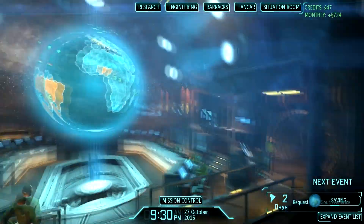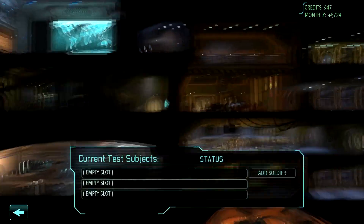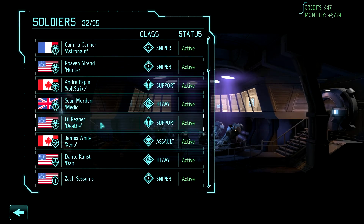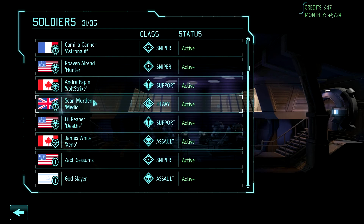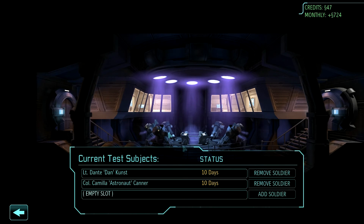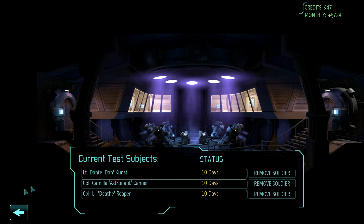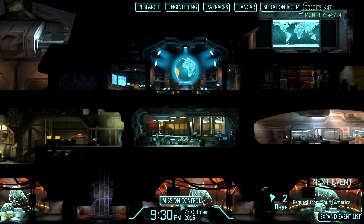Since that's not that big of a threat, I'm going to go into the Psy Labs. Let's put some soldiers in - let's put Dante in there, Camilla, and Little Reaper. You guys can all go in there for 10 days, which means they will be sitting this mission out.